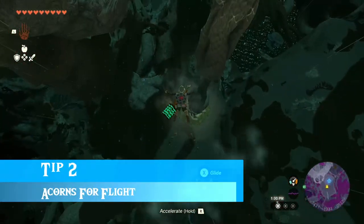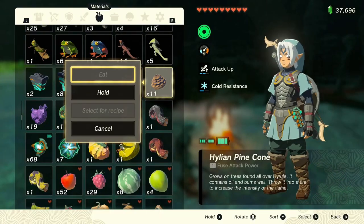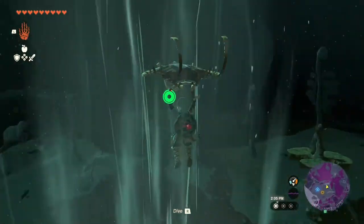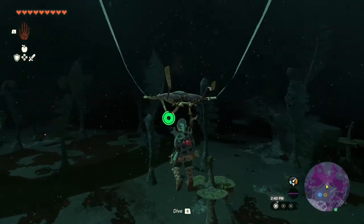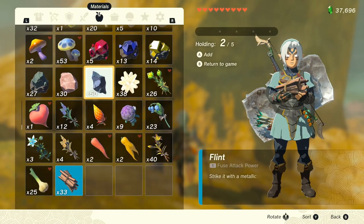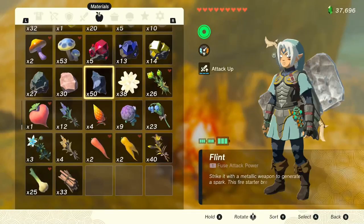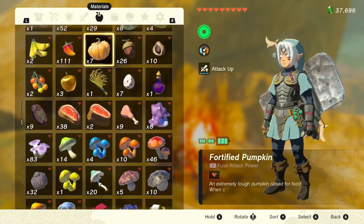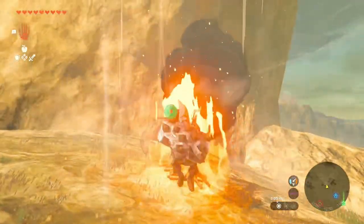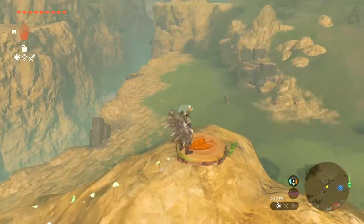Tip number two: you can build a fire and throw an acorn or pine cone on top of it, and it will cause an explosion giving you a massive updraft to get into the air quickly. How I use this is if I don't want to climb up a tall cliff face, I'll build a fire, throw a pine cone in, drift up probably the first three-fourths of the cliff face, then use the rest of my stamina to climb the rest. Really helpful when you don't have enough stamina.